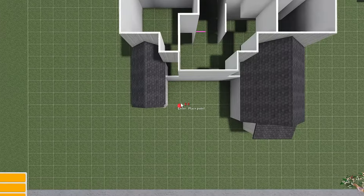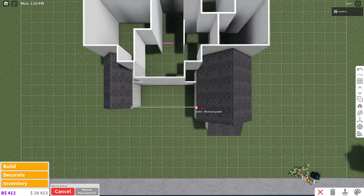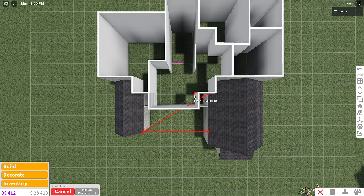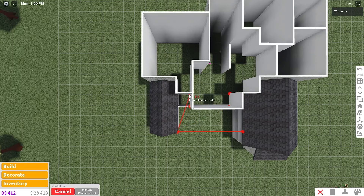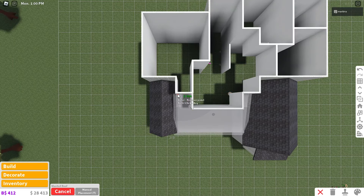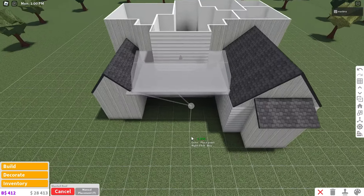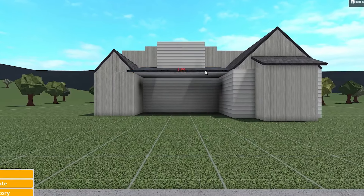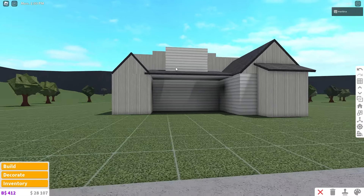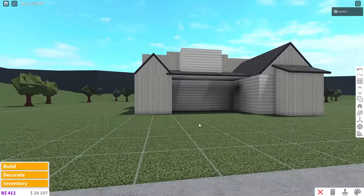Go to the right by five and place it down, back up by three and place it down, to the left by one and place it down, down by one and place it down, to the left by three and place it down, up by one and place it down, and to the left by one and place it down. You have to do it in that order so it looks correct — otherwise it'll be backwards or sideways. That's it for the first floor roof!